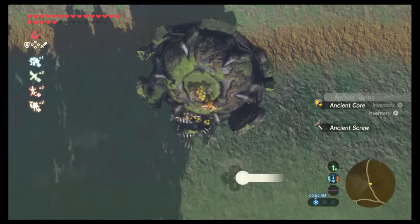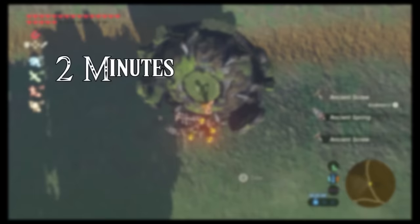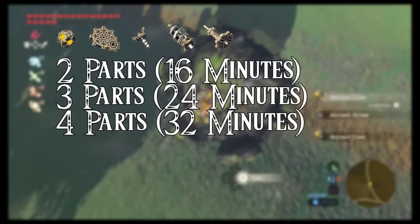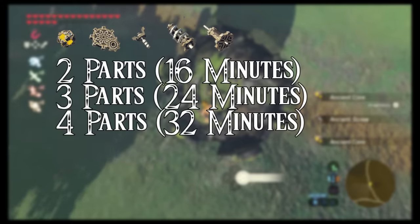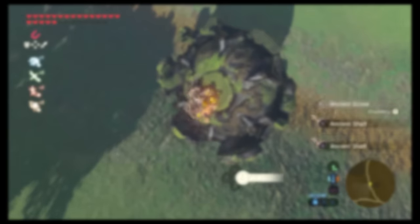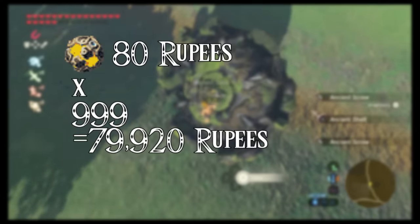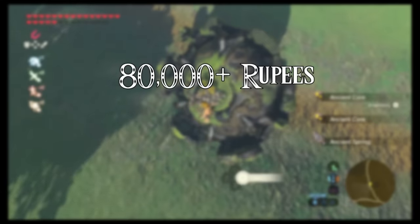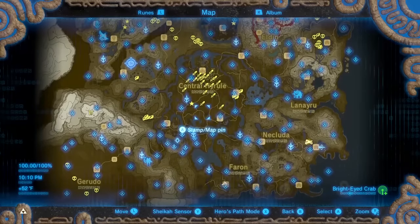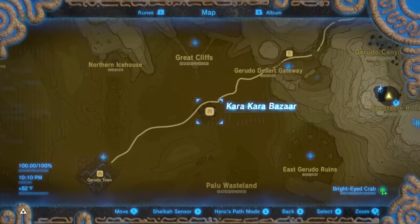I measured gathering by mashing A for 2 minutes. I got an average of 250 parts every 2 minutes. If there are 2 parts coming out, getting both to 999 should take about 16 minutes. If there are 3 ancient parts, about 24 minutes; if there are 4 parts, about 32 minutes. Ancient cores sell for 80 rupees — selling all 999 gets you 79,920 rupees. You can get 80,000 or more selling other ancient parts, but it can take anywhere between 25 minutes to more than an hour. There is another method using a guardian from Deval Peak — drag it to Karakara Bazaar and collect and sell as long as you want, but I haven't done that one.